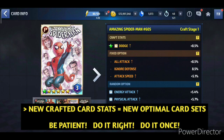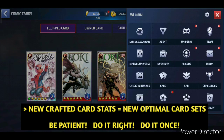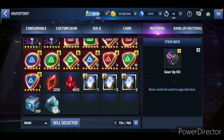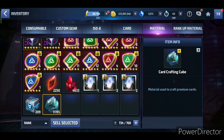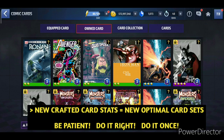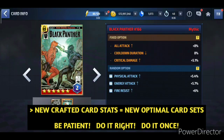One more tip for crafting and rolling: get the card to the sixth roll first, then start rolling your stats. I've seen people rolling with just one or two stats unlocked. Patience is hard — I have over 11,000, almost 12,000 crafting cubes saved in my inventory and I'm just waiting for the right card. I have the Black Panther card now and I was looking for the Art Book card but unfortunately wasn't able to get it. Still, try not to work on low-value cards.